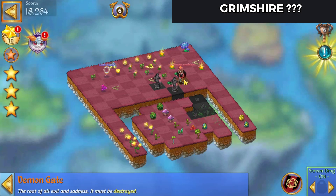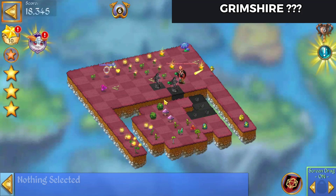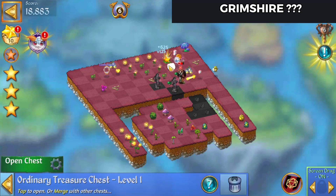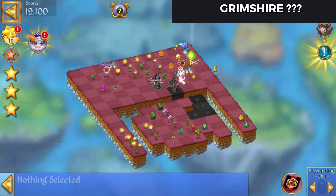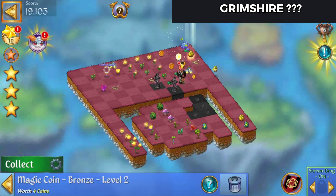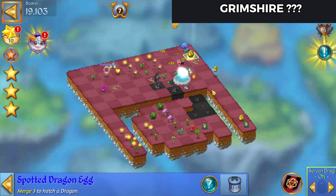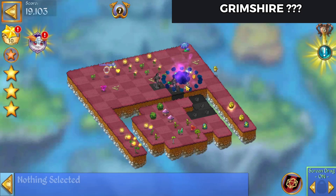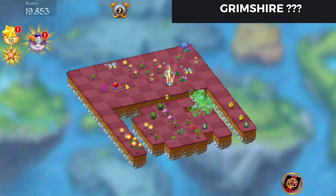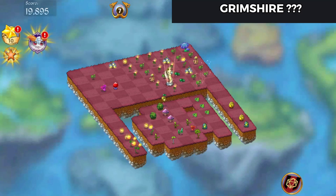There's all three of our stars. Destroy that demon gate, and merge the Gaia statues — and that's the level complete. I'll see you next time, bye for now.